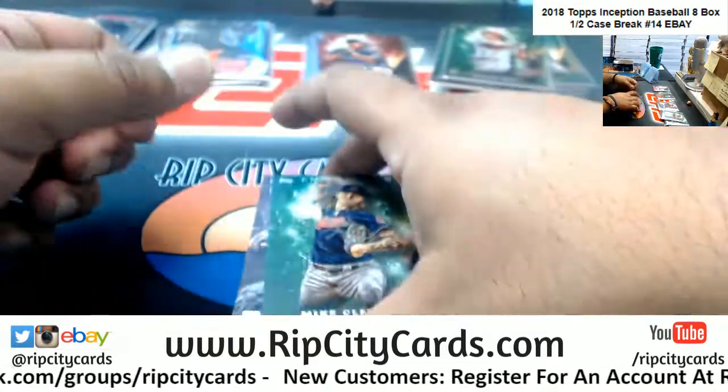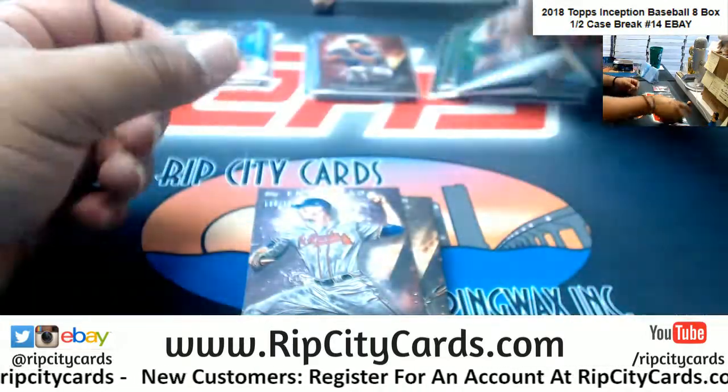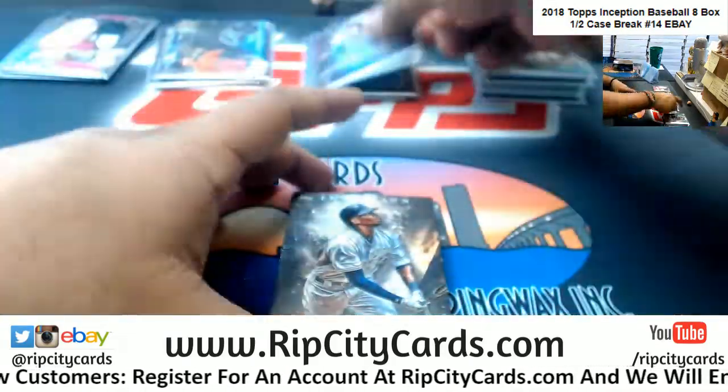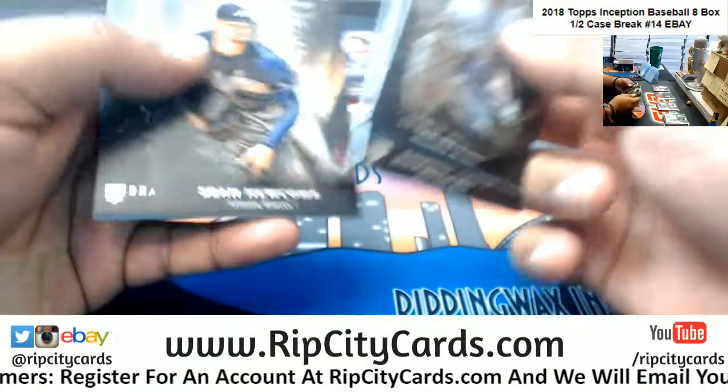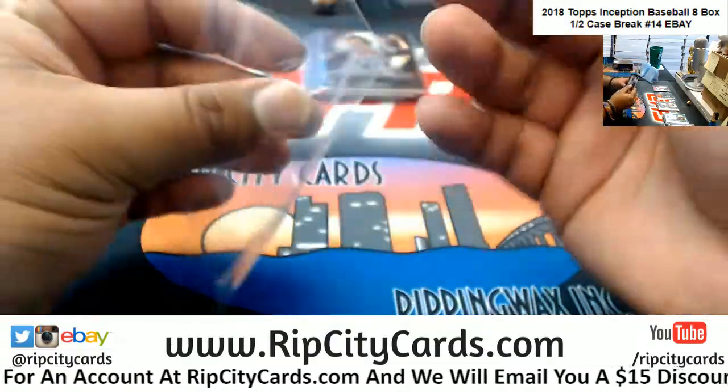Box six — Clevenger, Indians green. Max Fried of the Braves, numbered to 150. And a Max Fried of the Braves autograph, numbered to 425.